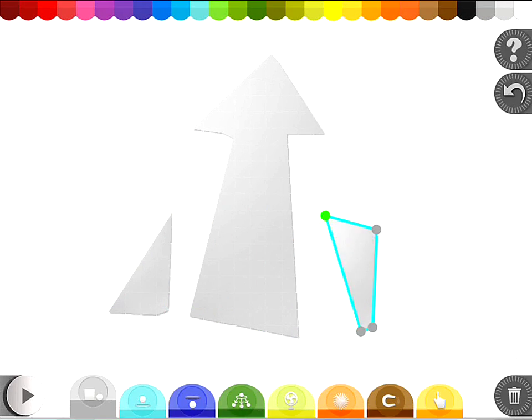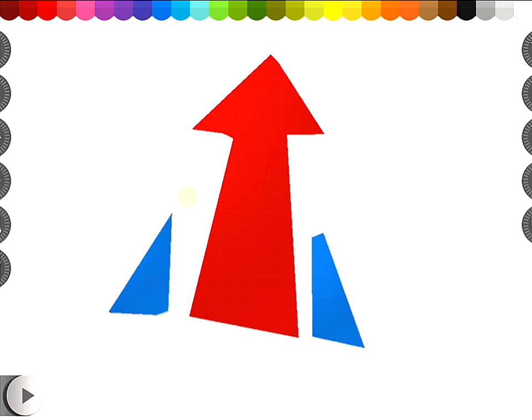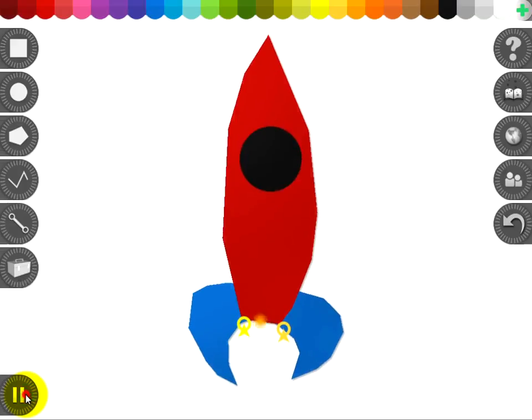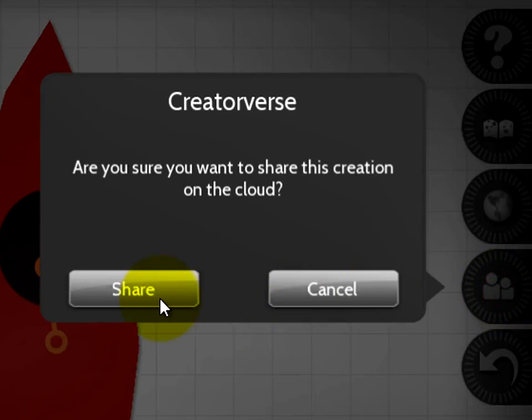With the Creatorverse app from Linden Lab, it's easy to set your creativity in motion. Start with a simple shape or a drawing, then add joints and forces to bring your creation to life. Share your creation to the cloud for everyone to enjoy.